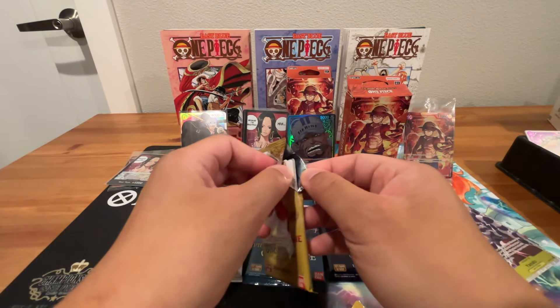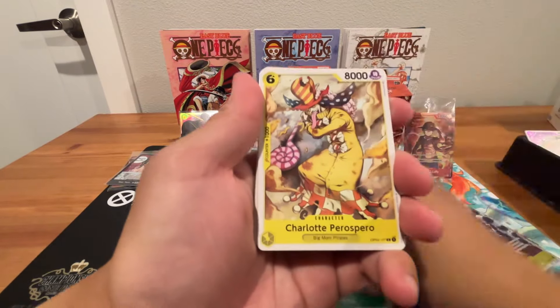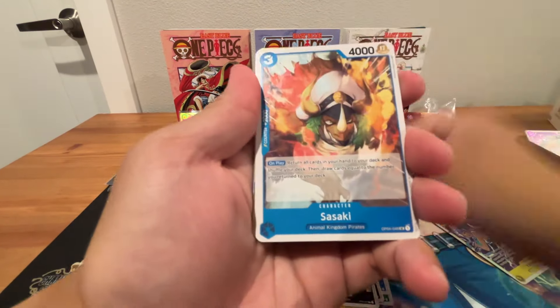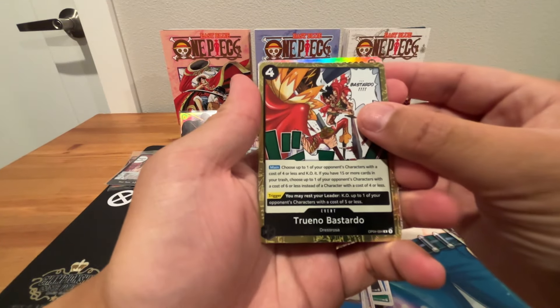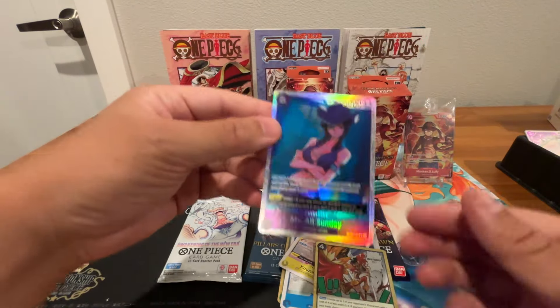Let's start with OP04 — double pat salute for good luck. Shiny — looks like an SR. Cards: Dillinger, Don Quixote family, Captain Usopp, Sasaki, Kozuki Hiyori, Trueno Bastardo, Miss Old Sunday. Nico Robin — there we go, nice! We'll take that one.